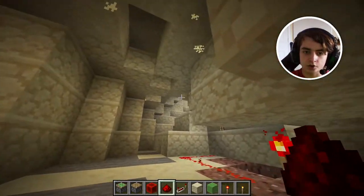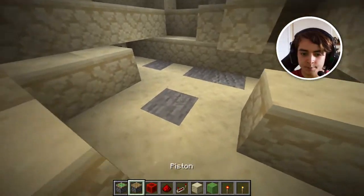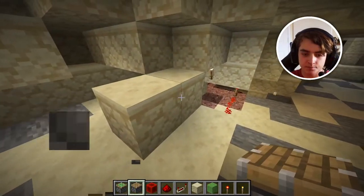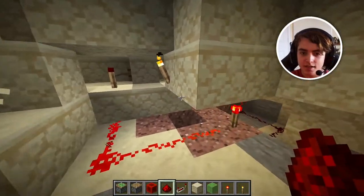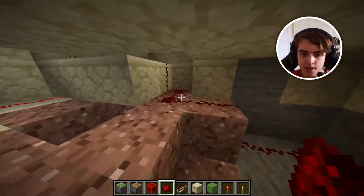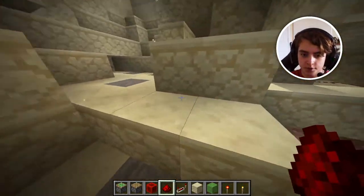We're going to go right into this torch — there we go. This torch is currently on, as you can see — it's running in and it's turning off this torch. We're going to keep our sticky piston in this sort of position. When it gets an activation, this redstone is going to be activated and it's going to run into this block, turning it off and turning this one on.